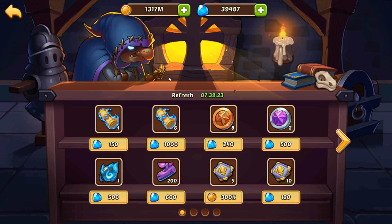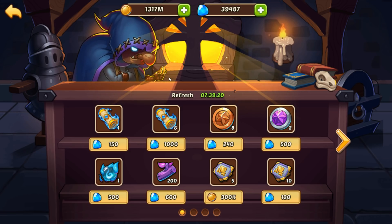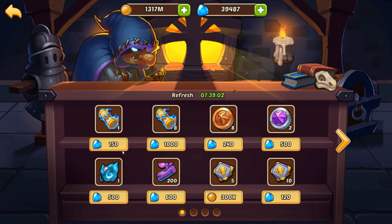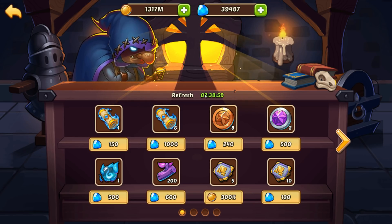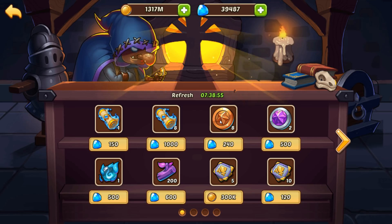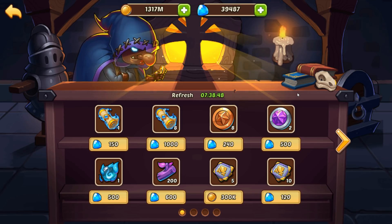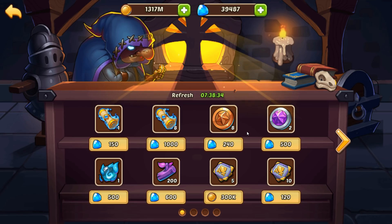Before we jump right into the marketplace guide, I'm going to give you guys a little history of what the marketplace was and what it is right now. Originally, the marketplace only had one page of eight items that were randomly generated — anything from different tier gear to three-star heroes, profit orbs, heroic summon scrolls, wishing tokens, or casino chips. You got one free refresh and then the rest cost like 20 or 50 gems.